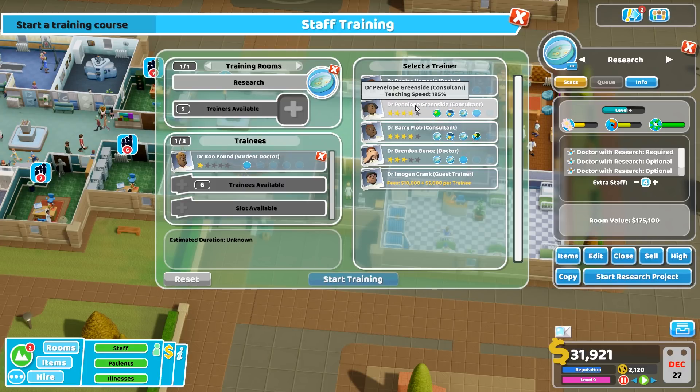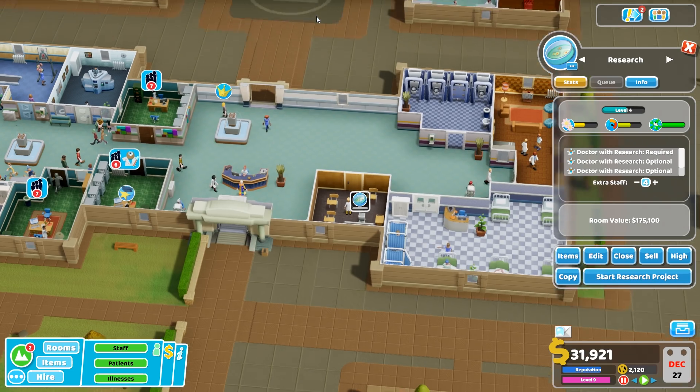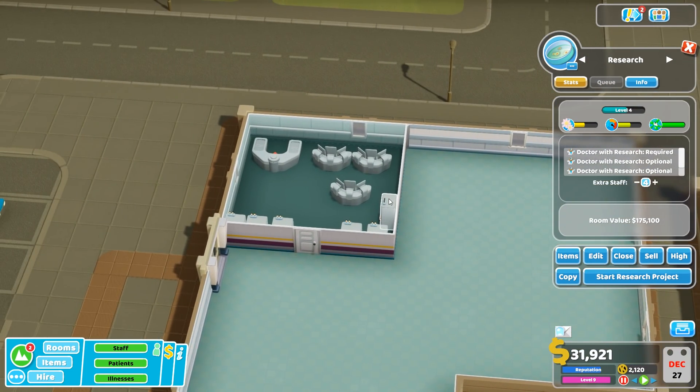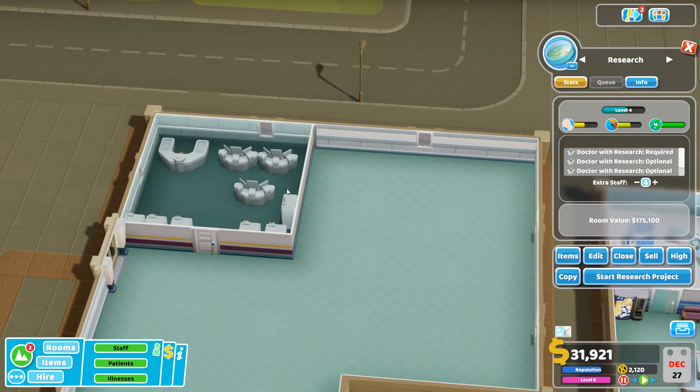We'll get Penelope Greenside trained up to level 1, and then we'll get Penelope and Dr. Pound both in for research level 2. What I'm hoping is that we can get these 20,000 research points a lot more swiftly. It may be that I'll need a second research room of a similar ilk to this one.